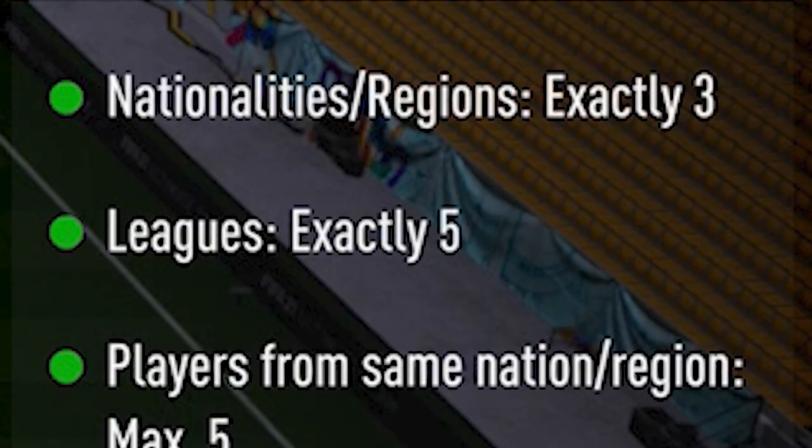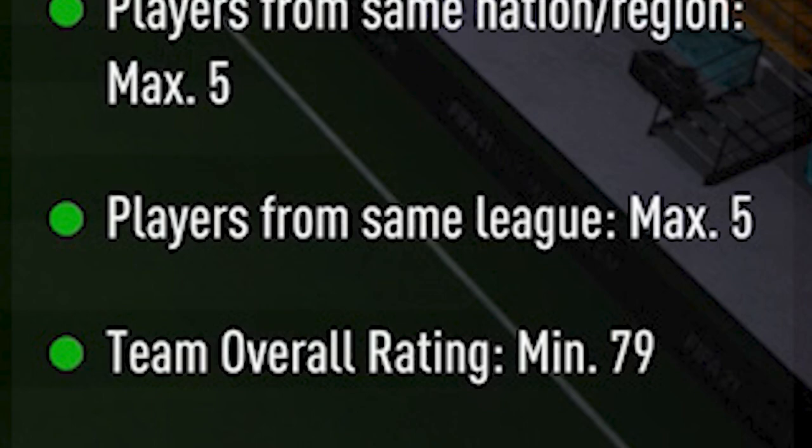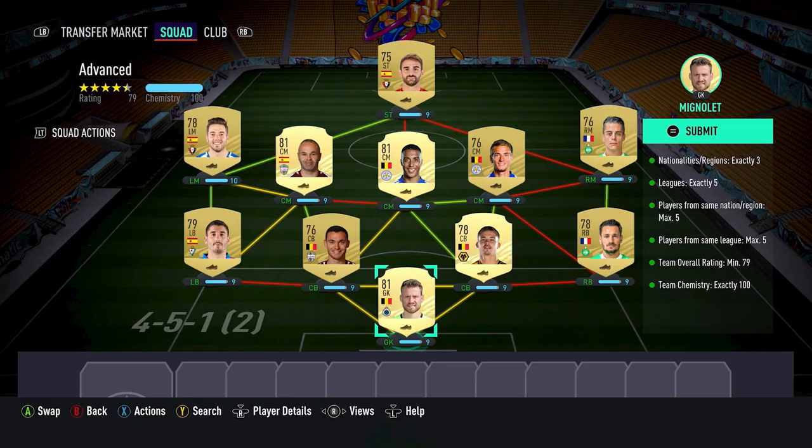Next up we have the Advanced SBC. The requirements are: nationalities exactly three, leagues exactly five, players from the same nation max five, team overall rating minimum 79, and team chemistry exactly 100. Here is the team we put together to complete this SBC.